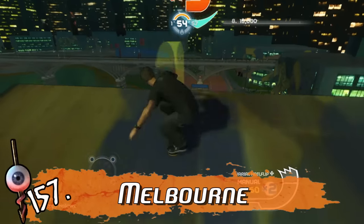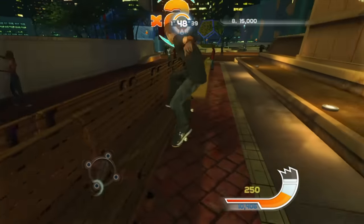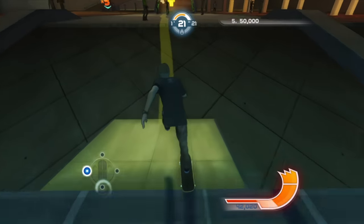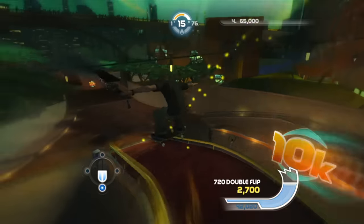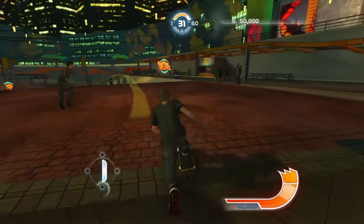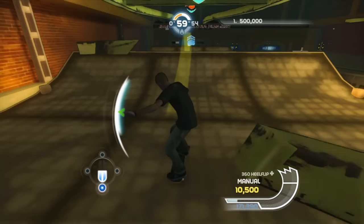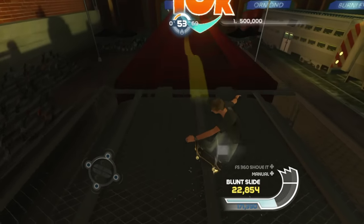Tony Hawk Shred is back already with a level that hits much closer to home for me — Melbourne, Australia. This is a bad downhill course. Thematically, the Melbourne city views at night are gorgeous, but this game does not do them justice. It's dark and grimy looking. Most of the level is spent just pushing and pushing, sometimes with a little ramp or rail to play with, but not very often. And in less than a minute, you're in the final stretch, hopping over trains and getting stuck constantly on the rails. It's bad. There is nothing else to say.